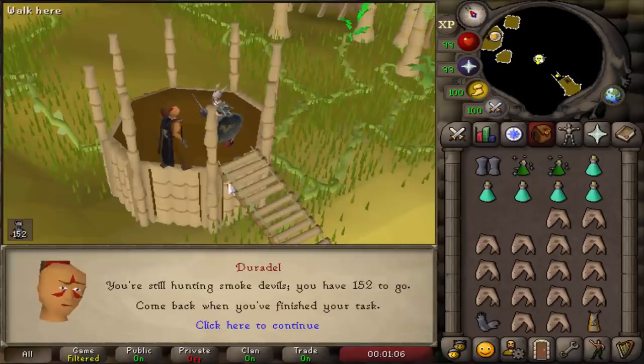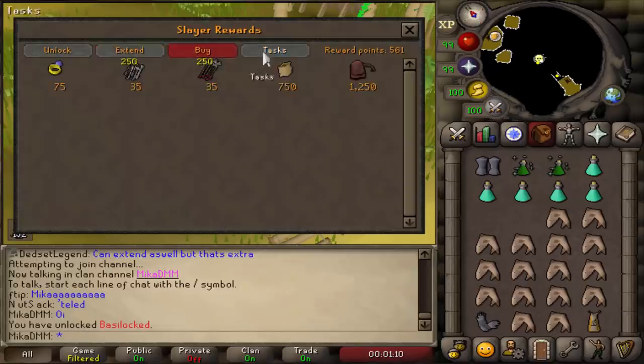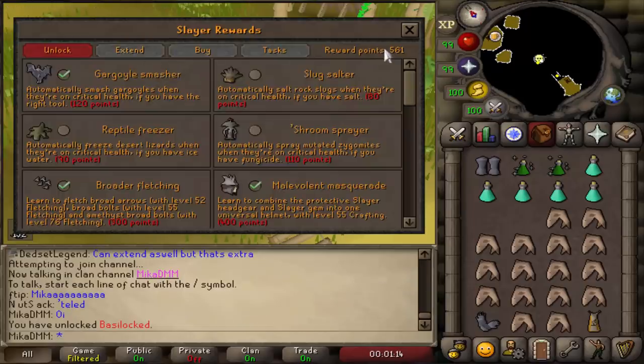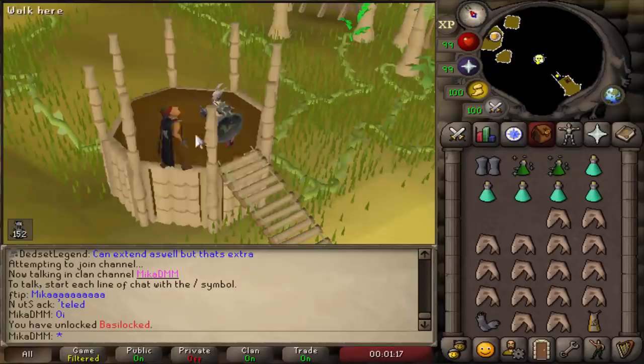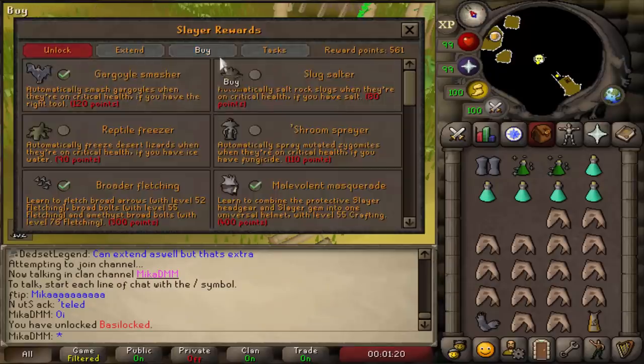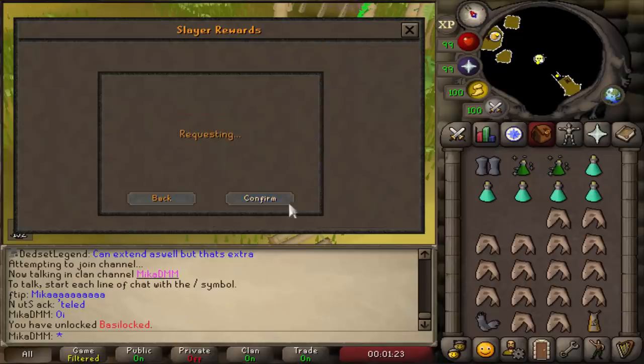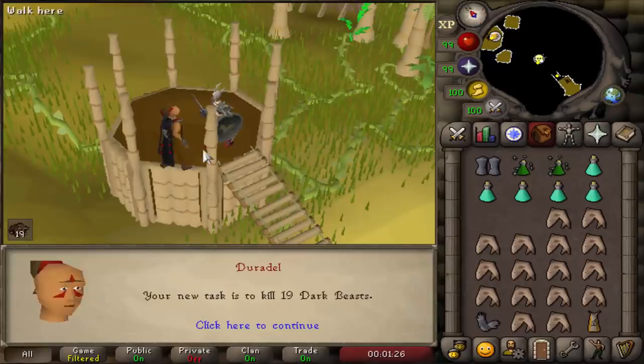What's my current task? I'm having Smoke Devils — I don't want to be skipping those, that's like the best task that you can have. But for the sake of the video, let's see how many skips we can do. If I get below 200-300 points I'm not going to bother. I really think I should do this task though... ah, forget it. Let's see — I wish I had more points.